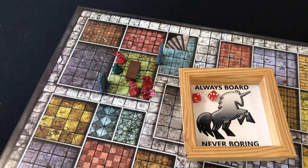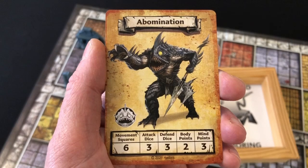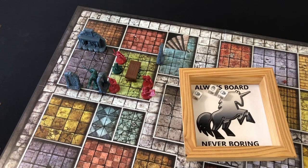We roll a five for movement, advance to the door and open it. I remember what's on the other side from the other day — it's one of our big abominations. These things move six squares, attack with three dice, defend with three dice, and they have two body points. The Barbarian is going to attack — let's hope for three skulls. And there it is — three skulls! The abomination gets three dice to defend and has two body points, so does have a good chance of surviving. We roll a single evil shield and two skulls — that evil shield blocks one wound, two wounds get through, and as the abomination only has two body points it dies.